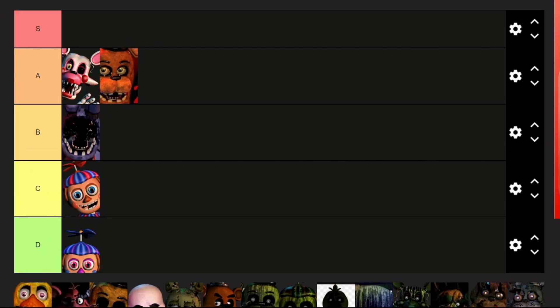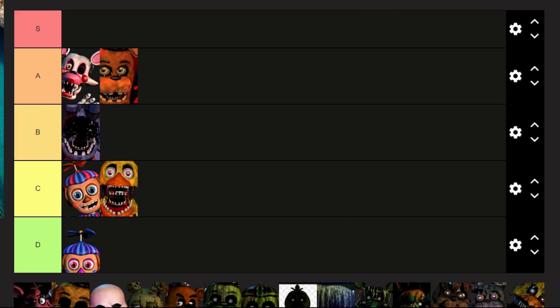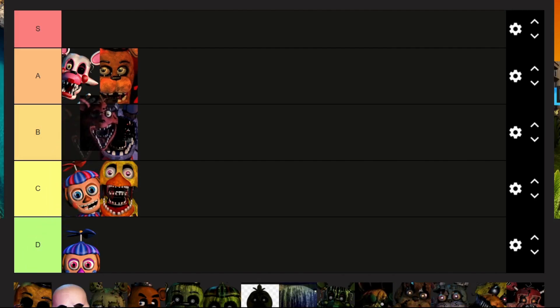Withered Bonnie: B for Bonnie, B for Bonnie. Withered Chica: I feel like she looks too different from her normal form, so C. Next with Withered Foxy.